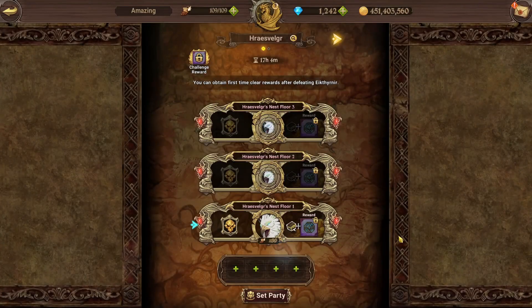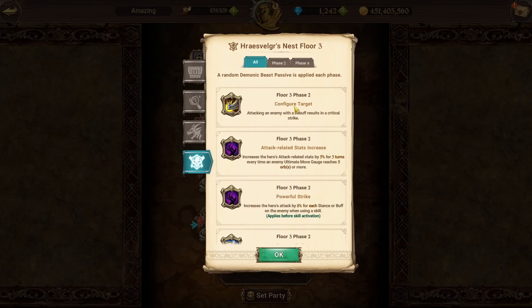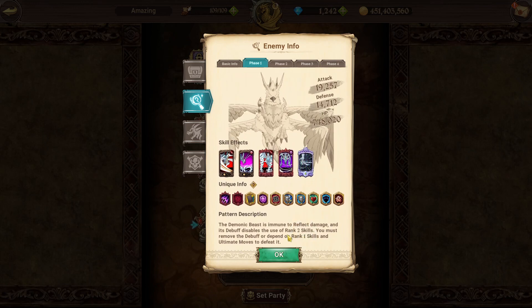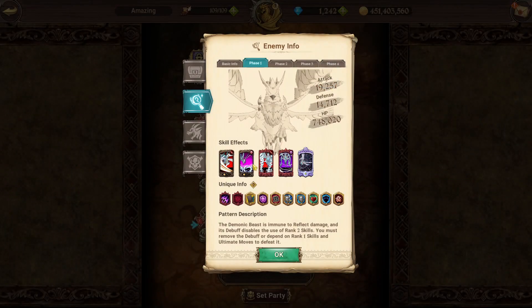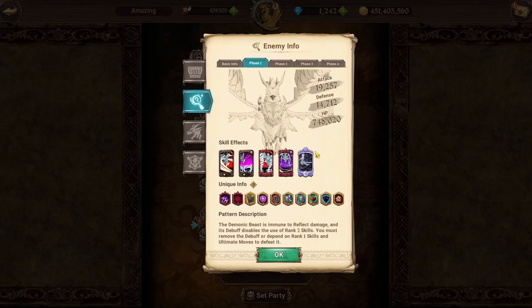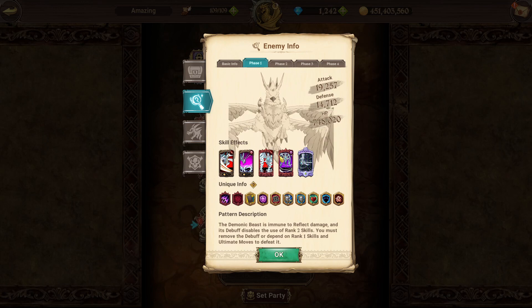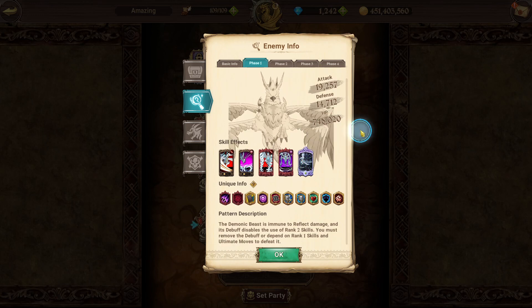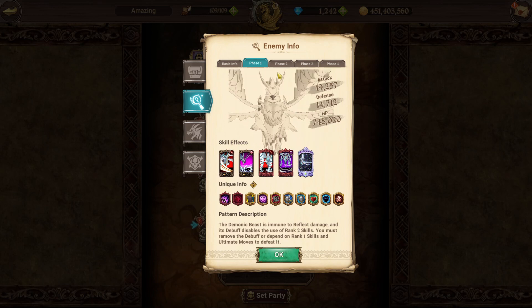Stage three, phase one is very important. The bird will steal your rank 2 skills — when he does his AOE he only allows rank 1 skills for one turn, so you can't use any rank 2 skills. Getting through this phase takes time. He also has a lot of HP, already at 748K on phase one, so he's very tanky. You basically want to use rank 1 attack skills and ultimates to take him out.